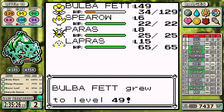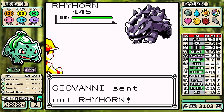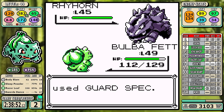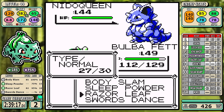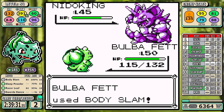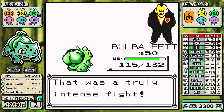No extra training in Giovanni's gym. With the setup I get to plus six, Razor Leaf the Rhyhorn, Razor Leaf the Dugtrio, they go down easily. The setup was mainly for the Nidos — it gives a really high percent chance to one-shot both. Nidoqueen is a little bulkier so I'm glad it hit. And Rhydon is about to fold like a piece of paper to these sharp-edged leaves. That's the eighth badge.